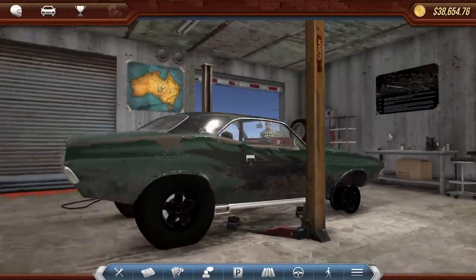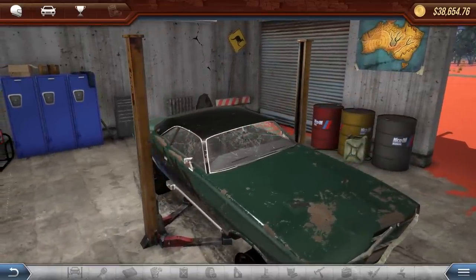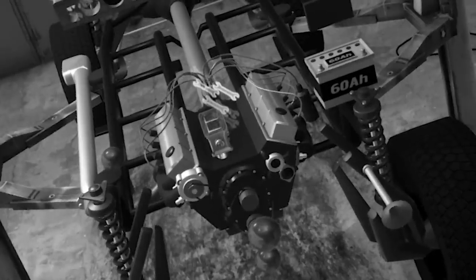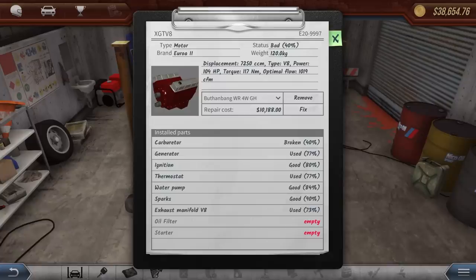Holy man, it's a pile... it actually looks kind of cool. Like the big wheels on it. So we're going to put this thing up on the lift real quick and look inside of it and see if the engine's decent. Oh no. Normally when you see those repair icons, it's missing a lot of parts. The engine can be repaired for $10,000. It's only missing an oil filter and a starter. All the parts besides the carburetor are actually in decent shape. So you know what? We're fixing this bad boy.